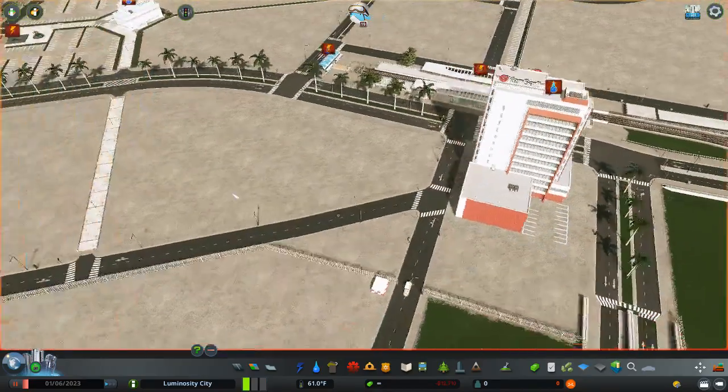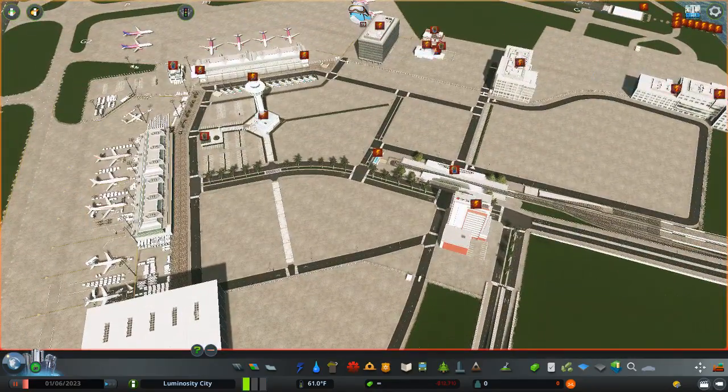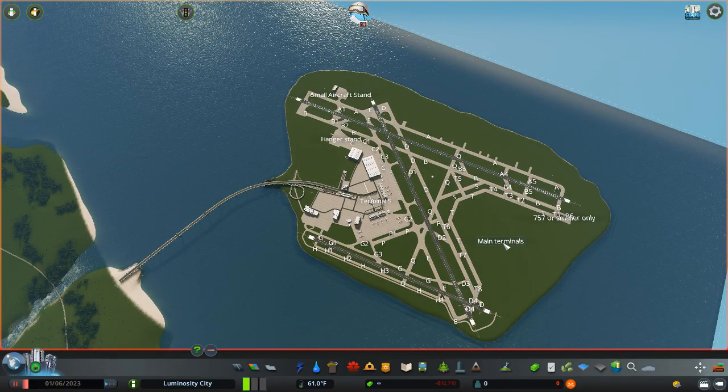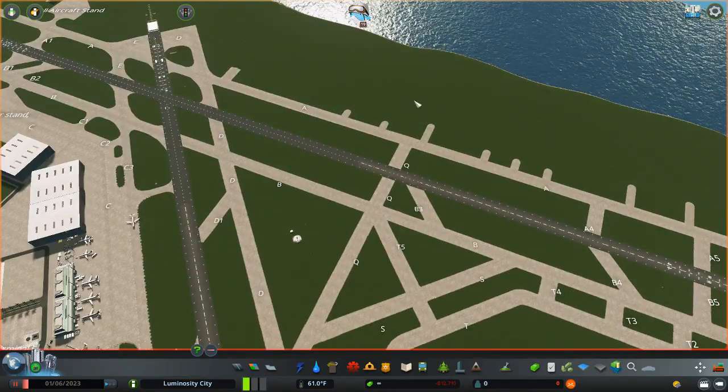I decided to put it here, being the location to the airport. This is Terminal 5 by the way. I did an entry marker where the terminals are going — main terminals in Terminal 5. There are two more terminals up here, where both are going to be cargo.